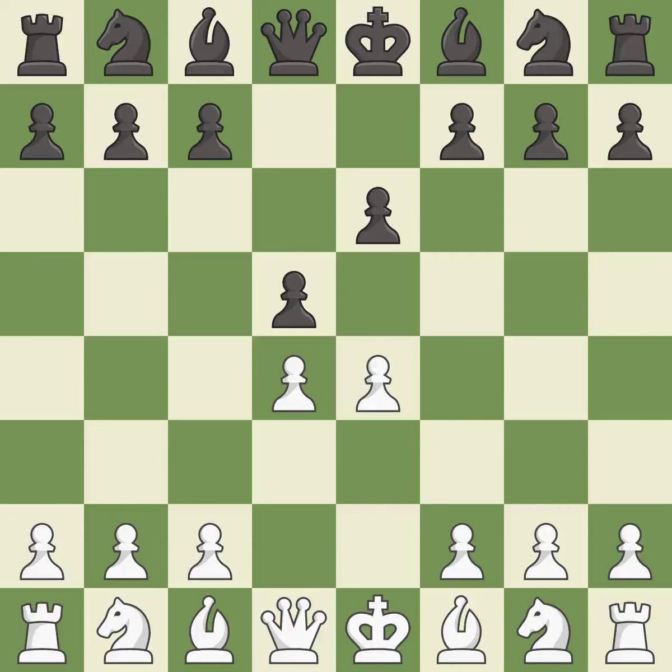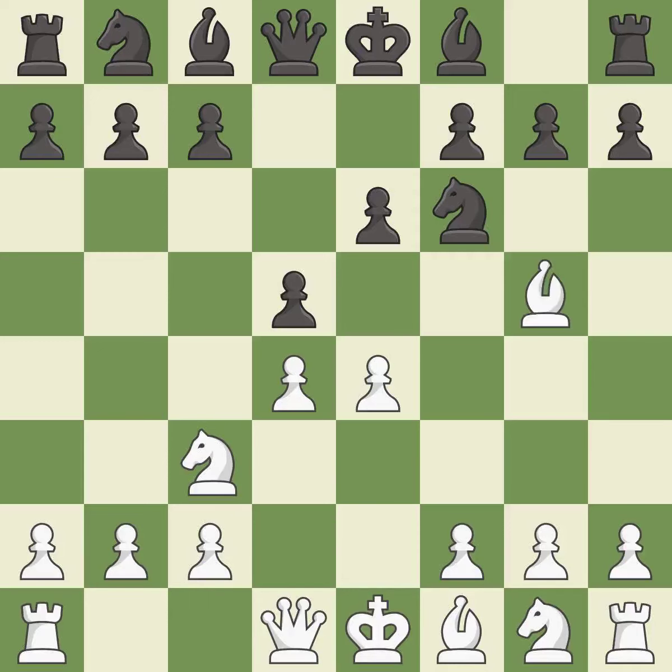d5 is a counter-attack in the center that threatens the e4 pawn. nc3 defends the e4 pawn and pressures the d5 pawn. nf6 defends the d5 pawn and also attacks the e4 pawn. bg5 pins the knight on f6 and threatens e4-e5.